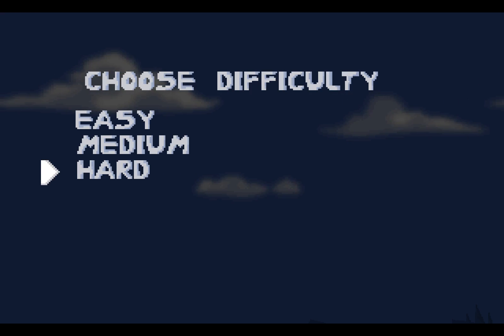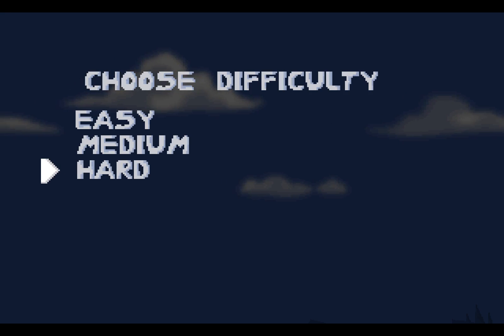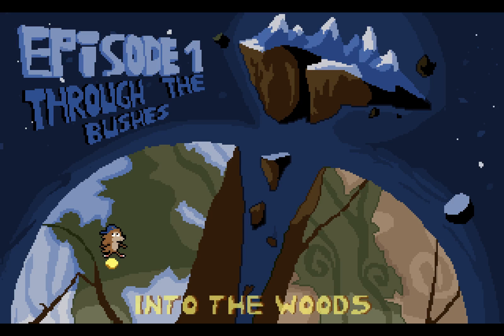Much like the first game, I'm going to play on hard. Is this going to be a mistake? Probably, but let's go anyway. The first addition compared to the first game is this amazing screen that shows you all the levels you've been to and where you are. We're in episode one, Through the Bushes. Into the Woods is level one, so let's go!